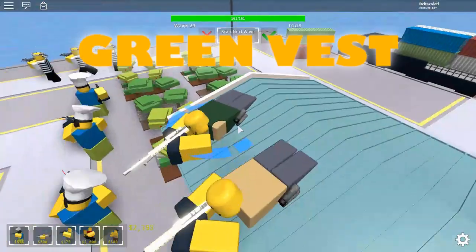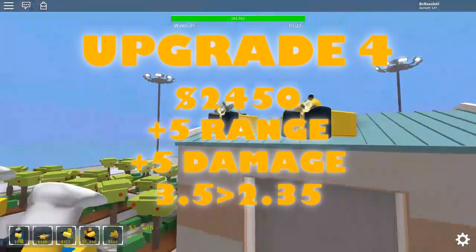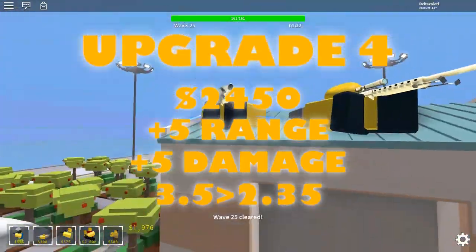It gets a green vest. Upgrade 4 costs $2,450. It gets plus 5 range, plus 5 damage, and the fire rate goes from 3.5 to 2.35.